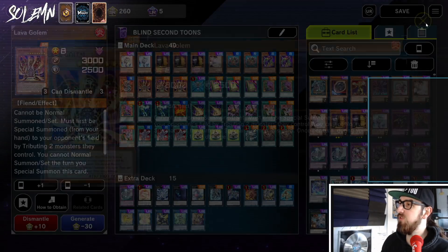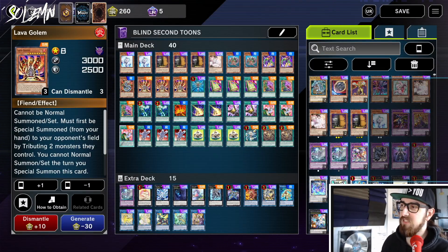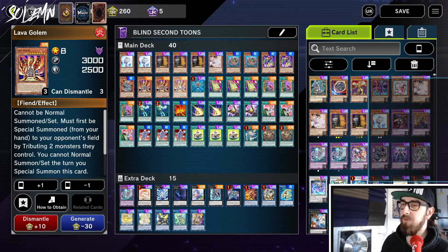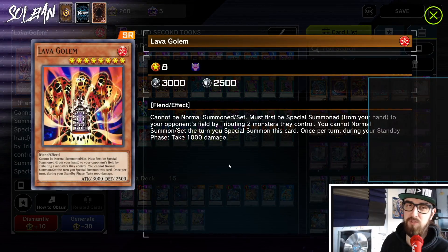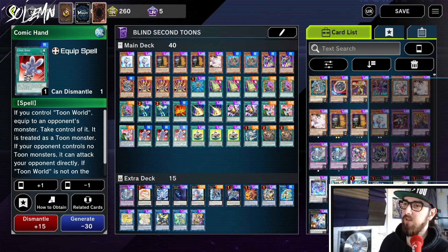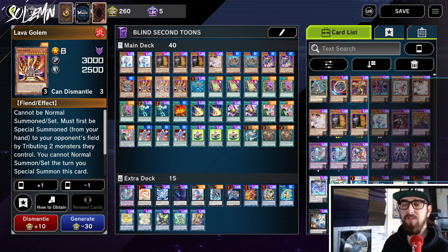Next we have Lava Golem. We don't really tend to normal summon much — only for the Selene Access Code play. We use Lava Golem to break boards: you sacrifice two things on your opponent's board to give them a Lava Golem, outing scarier monsters with negates, anti-destruction, or floating. If your opponent is playing Drytron with Herald of Ultimateness and ten billion negates, just tribute it and make a Lava Golem. That also means your opponent now has a 3000 ATK monster with no protection, meaning you can use Comic Hand to steal it. Comic Hand turns the Lava Golem into a Toon, so Toon Kingdom gives it protection — you now have a 3000 ATK Toon Lava Golem. Very cute.